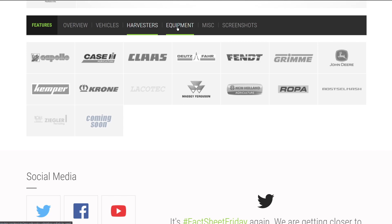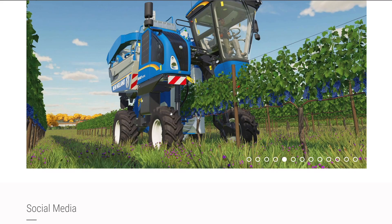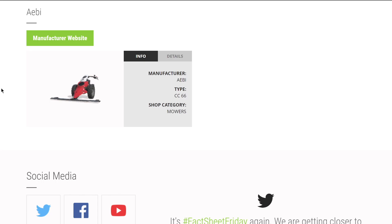We've got vehicles, harvesters, and equipment to talk about today. Unfortunately, no new miscellaneous stuff to show off today, nor any new screenshots, but we do have plenty of vehicles. From the brand AB, we have their CC66 mower - this was with the Alpine DLC, it's a push mower.